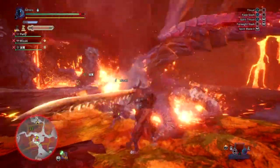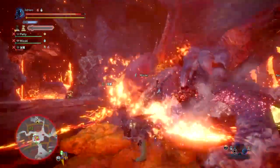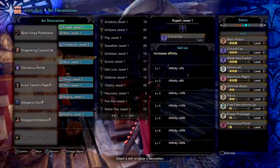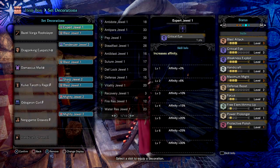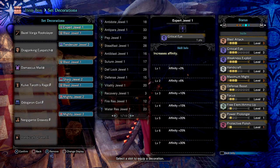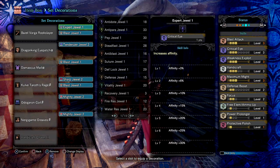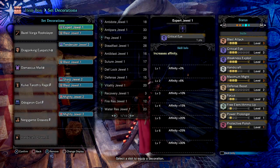Here are the skills used for the set — as always, if there's something you don't agree with you can change it and adapt it to your own build. I have Blast Attack 3 to increase my blast buildup on the weapon even more. Although you can replace this with something else like Item Prolonger to extend sharpness and keep your DPS higher. Blast Attack is nice as it lets me proc blast more often, which means 320 damage per proc. But if you feel you have enough blast, then by all means switch it out for something else.